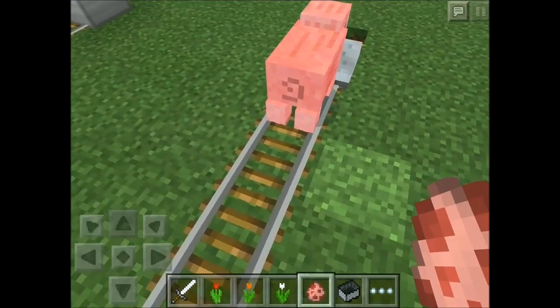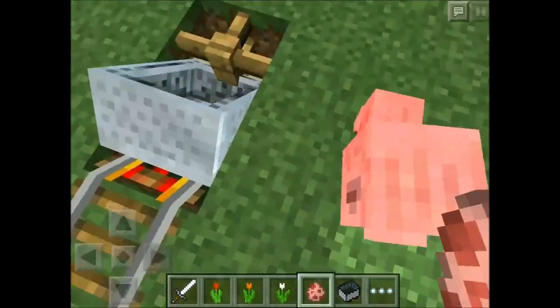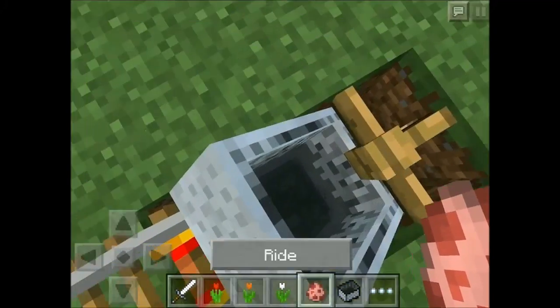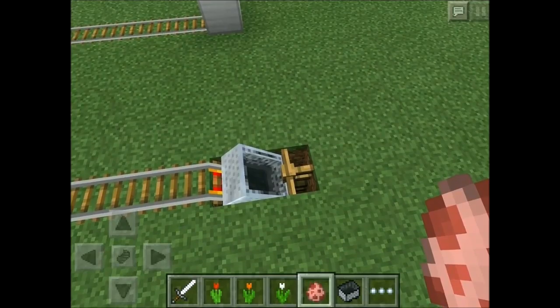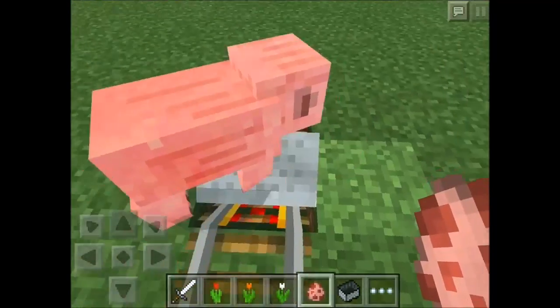So next time when a pig or animal tries to get inside your minecart, it will not work, as you can see. You can try as much as you can — basically you can't get inside it. If a mob goes inside your minecart, nothing will happen. They cannot steal it, nothing can happen to it.